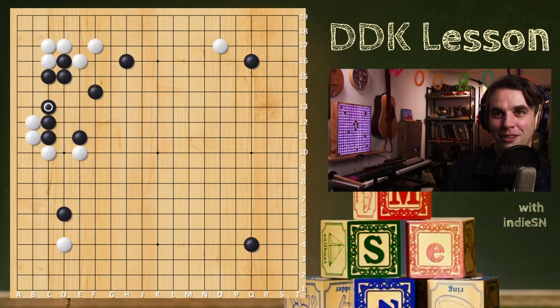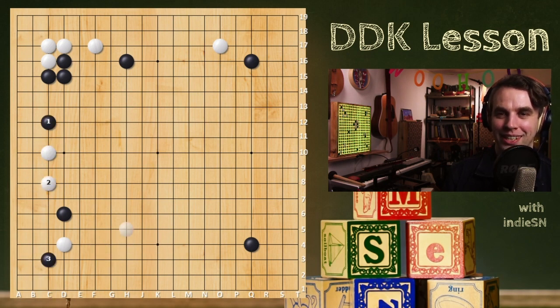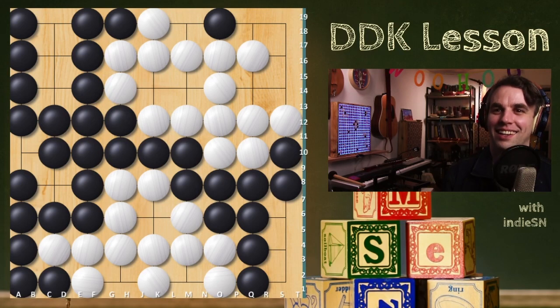Now you guys are already fighting. Stop it — stop fighting. If you're really worried about your group, make a base, and then take another opening move like the 3-3. It's going to be optimal. We went over that several times. As a beginner, should I still be playing on a 19x19 board, or should I go to 13x13 or 9x9?